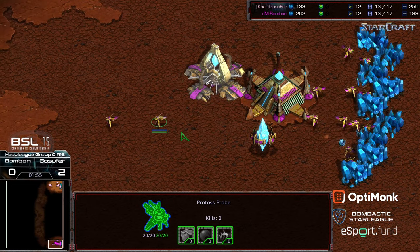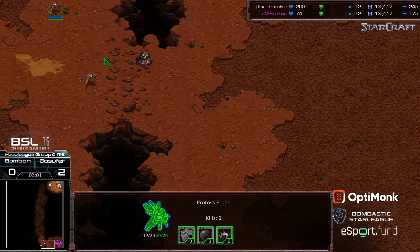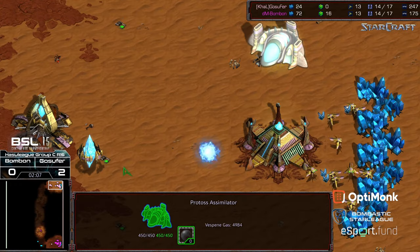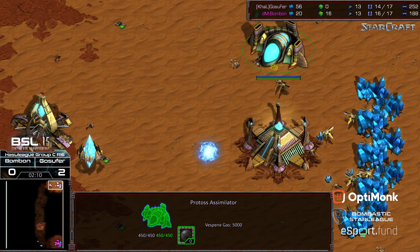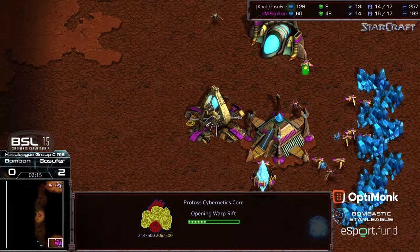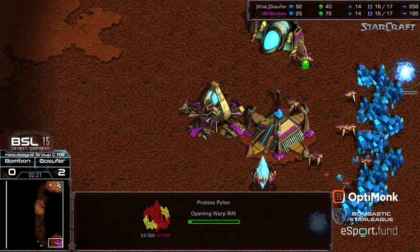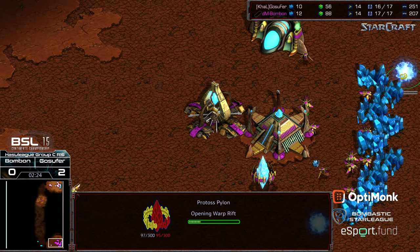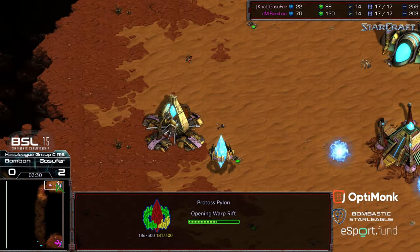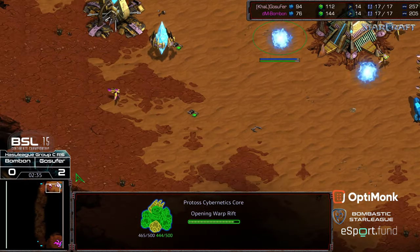That is going to put him behind a bit economically — you can see the differential of about 70 minerals or so. That probe is able to go ahead and exit out and grab scouting information. Three probes on gas immediately; you can see just a slight delay in the assimilator as a result of that probe scout moving out somewhat earlier. This is going to give bonbon potentially a range advantage for a few seconds. Bonbon is throwing that pylon to the back edge, and I have heard many people say be careful about doing this so you aren't giving your opponent an opportunity to offensively pylon wall back there and drop cannons.